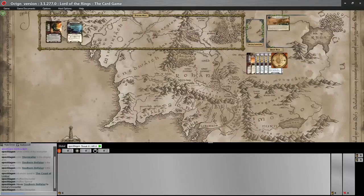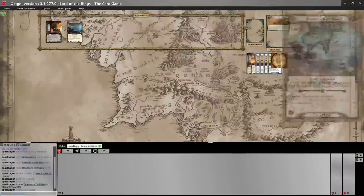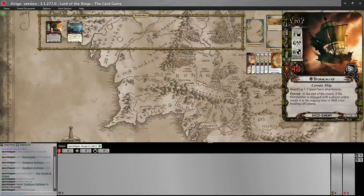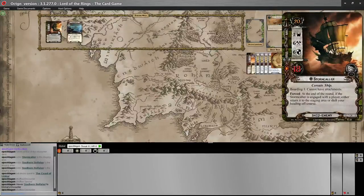In this quest we have chased down the Stormcaller with Captain Sahir and we've got to either catch up with it or take it out. It's nice that they give you an option in all the sailing quests — whether you want to pursue the combat route or the questing route.